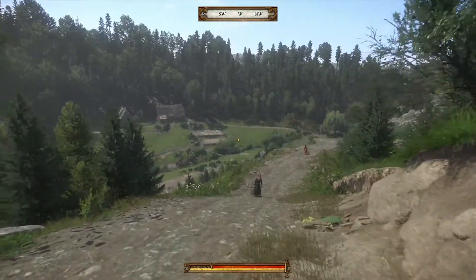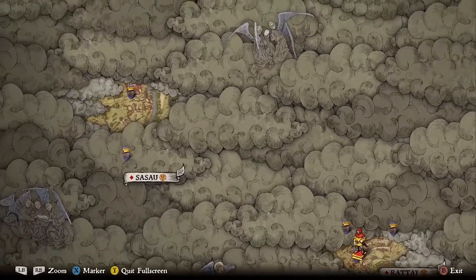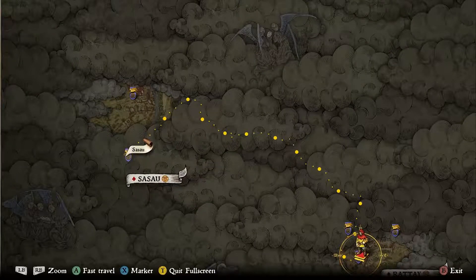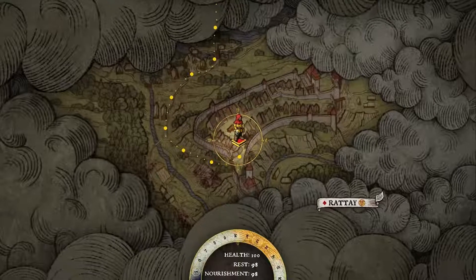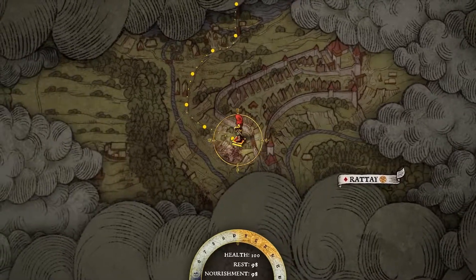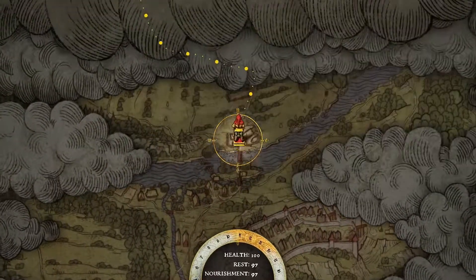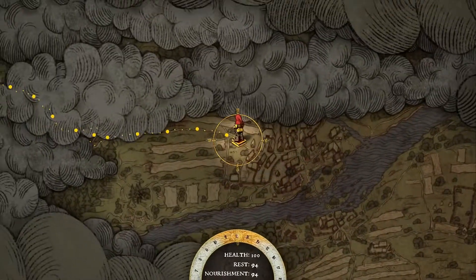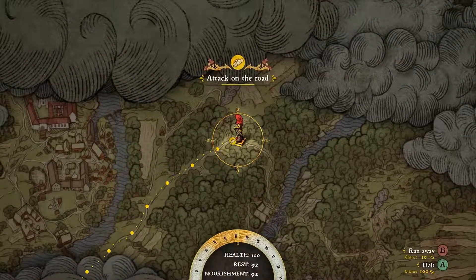Finally, we'll show you part of one of the main quests. But first, we have to move to Sasau. For that, you can use fast travel — that is, if you've already been there before. Fast travel isn't teleportation. Time flows. Your character gets hungry and tired while physically moving through the game world, and can encounter both pleasant and unpleasant surprises along the way, like ambushes, just as when you're traveling normally.